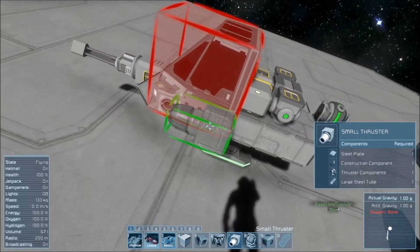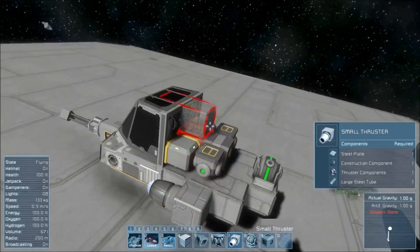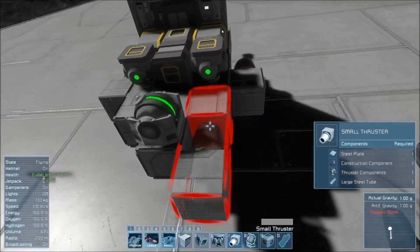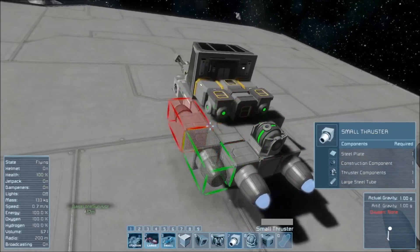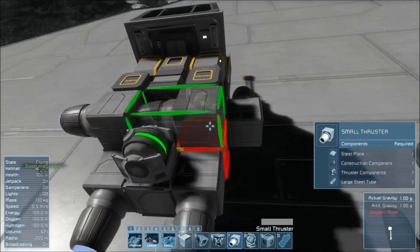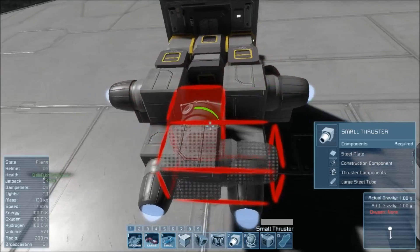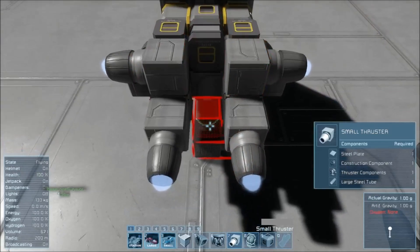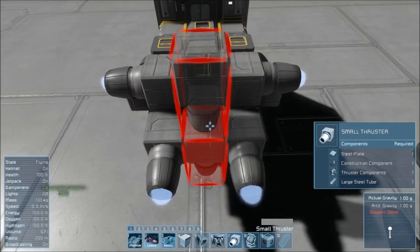Next, onto thrusters. Normally I place thrusters here but we want them to be protected because it's a fighter ship, so we want them inwards as far as possible, and these will be covered by armored plating. So — forward, back, left, right. I just realized my error, sorry. I deleted just the two light armor blocks there — thrusters actually need to go there, so they're on the inside of the ship.